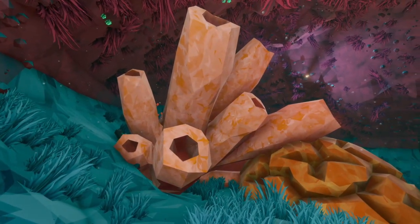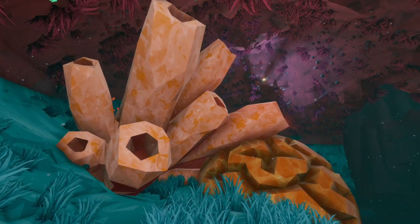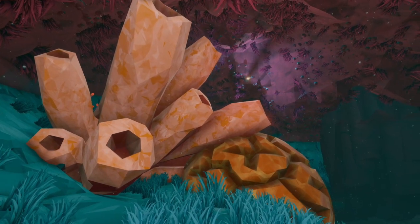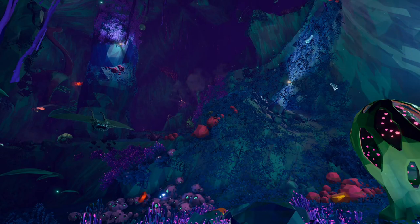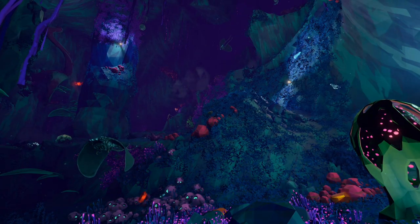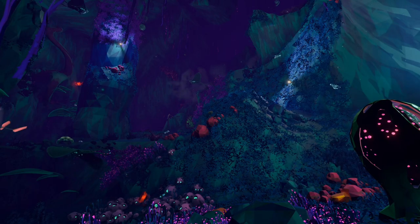As the name suggests, the Dense Biozone contains the most abundant array of vegetation found anywhere on Hoxys IV, rivalling even that of Azure Wild. It even has its very own species of bioluminescent plant that would not look out of place in Azure Wild's ecosystem.